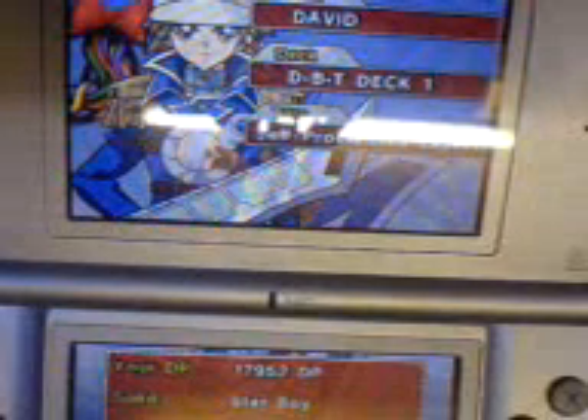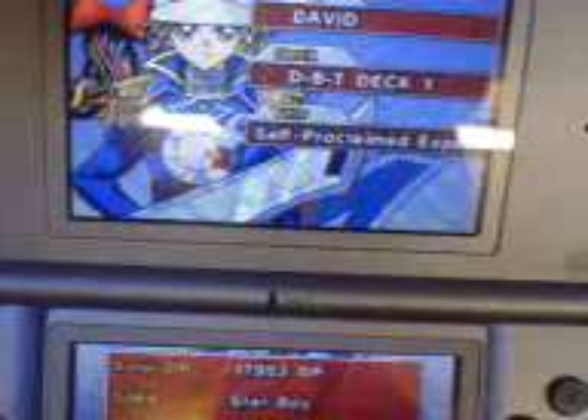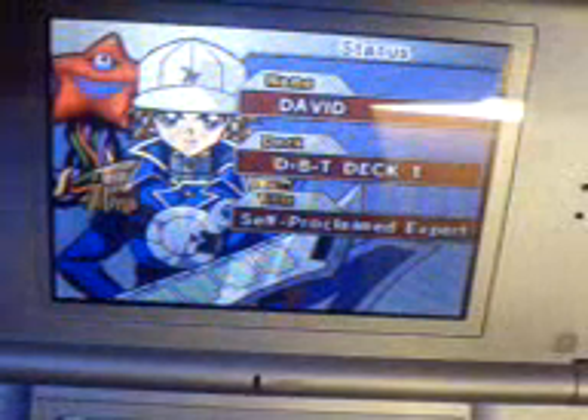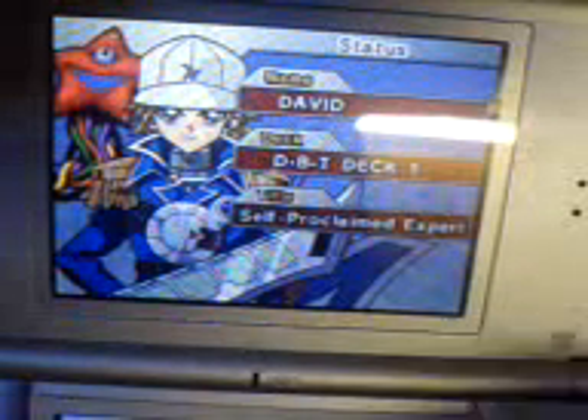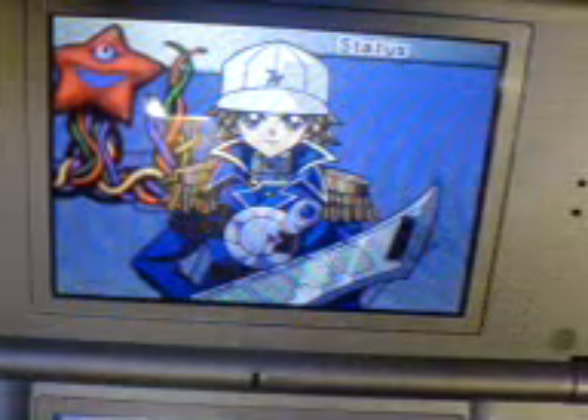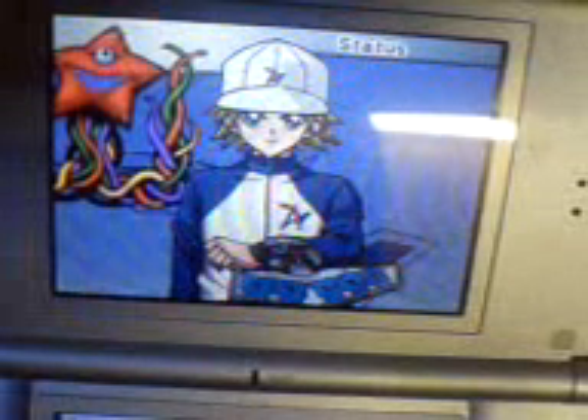Now the last thing I want to talk about is the character model. When you start up the game for the first time, you can design your own character and pick his clothes, his hairstyle, what duelists he has — all that sort of stuff. This is my duelist. I've given him a baseball cap, the Obelisk Blue uniform, and the Crowler duelist. If you go into your dormitory room, you can touch things and change your clothes. You've got suits, academy uniforms.